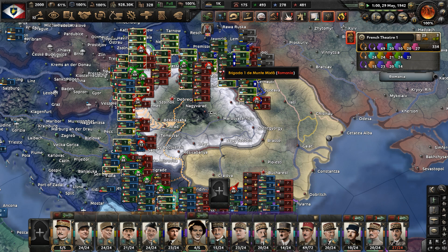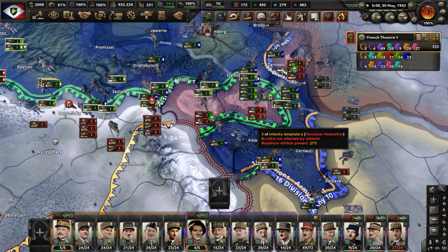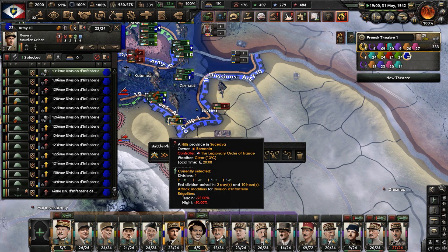Serbia has capitulated - that's a big blow to the Sarajevo Accords. We took Belgrade, I assume - that was their capital. Cut these units off. These guys are encircled. Those Polish troops have been destroyed. Keep moving more units into Romania and we are slowly making our way forward in Hungary.